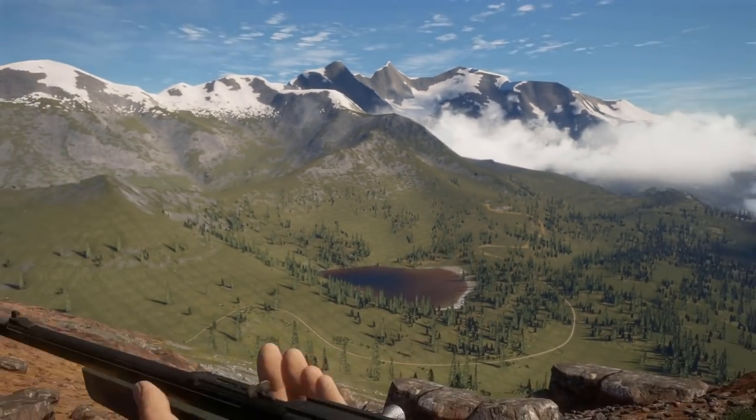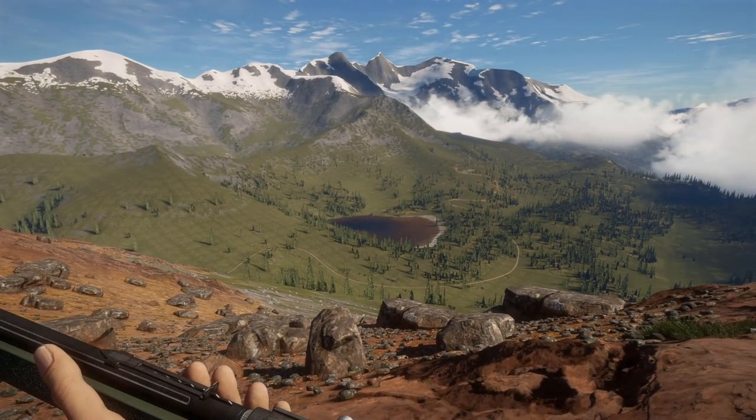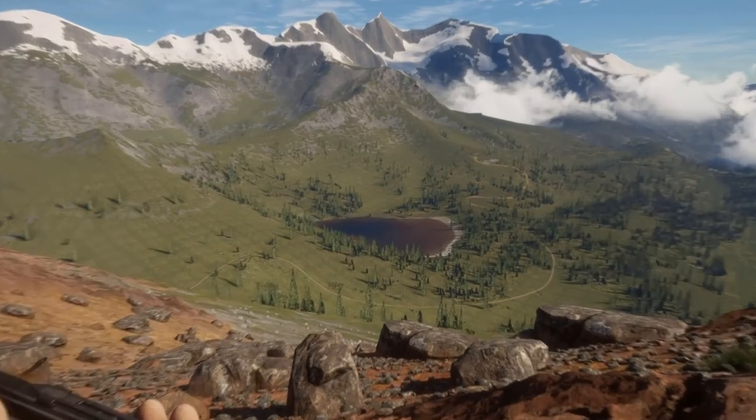The last weapon in loadout one is the 22LR rifle — not the pistol. This is just for the turkeys. I can shoot them at long range from like 250 meters effectively, drop them in one to two shots, and you're going to be perfectly fine. It's got a 10-round magazine, semi-automatic, and it's just a beast for the turkeys. Perfect gun for the turkeys.